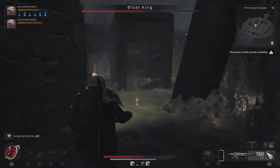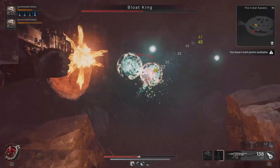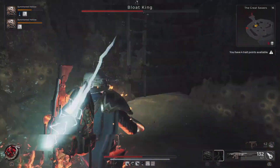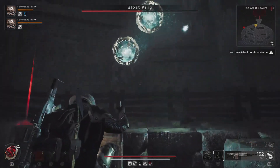If you see a sphere emerging from the boss's body, focus on attacking it. Initially, you won't deal much damage because it has a shield. However, once the shield is destroyed, you'll start dealing damage to the boss's weak spot.